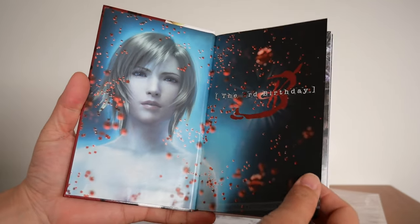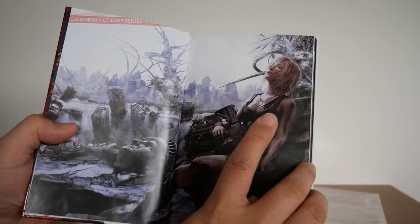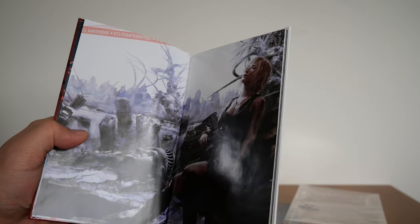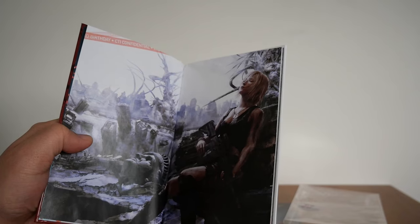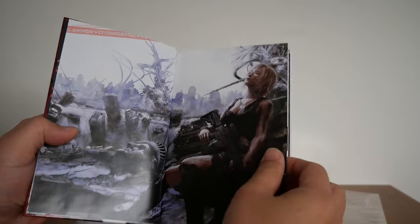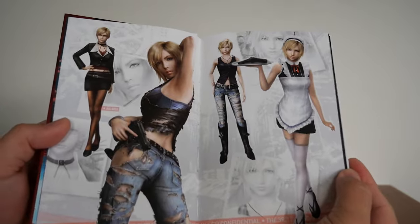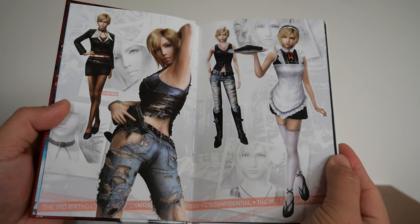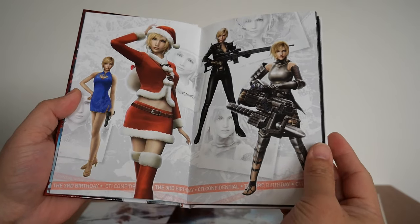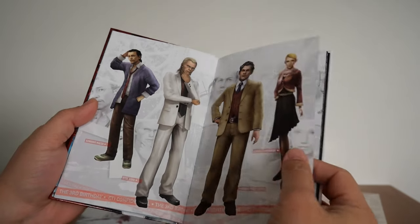There's the inside. That image there is actually used as Gravity Edge 2013's YouTube icon — I remember that. There's some more images. Those are probably the extra costumes you can get in the game, and some more NPCs.